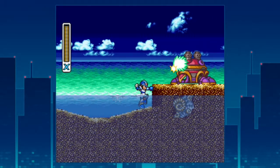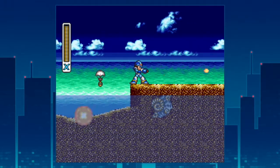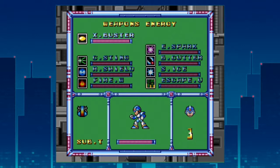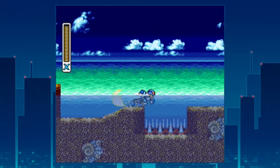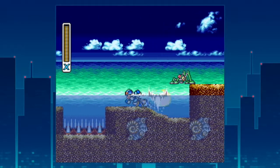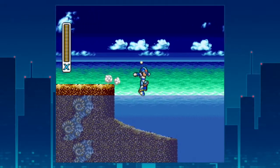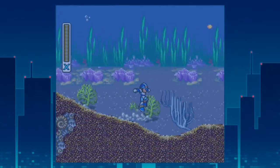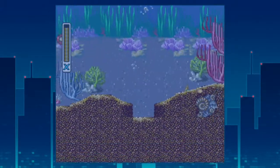The last part — not only did I defeat Boomerang Kuwanger a lot easier than I thought I would, I managed to go back, get a couple health upgrades, and fill out my sub tank. I think I even got an extra life in between all that. So we are definitely in good shape, especially since I don't have to do that mid boss because I already got the health upgrade. So we can just skip that entire section — that alone just saved me a lot of trouble.